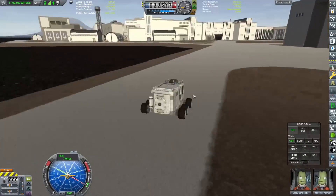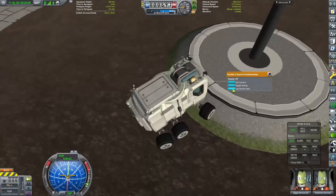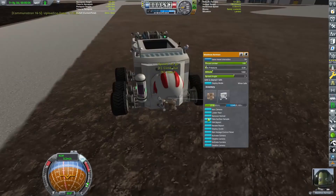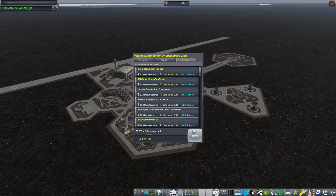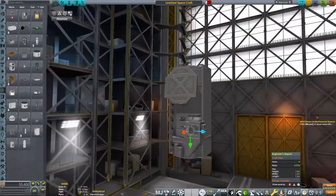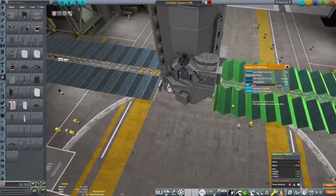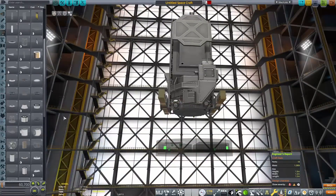With the entire Hydrus mission we only gained 384 science, which was enough to get heavy command capsules. That meant I created this silly-looking device using the Mk2 Lander Can to go around the Kerbal Space Center and farm science from all the different biomes. I was going to do this in a separate episode, but the Hydrus landing didn't take that long since the Fury lander failed. We got 485 science from that KSC farming run, which was more than going interplanetary and landing on a different planet.